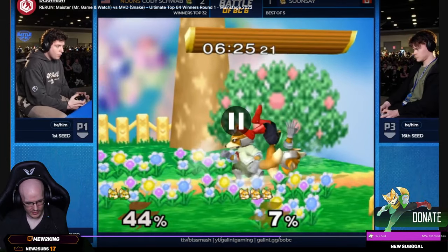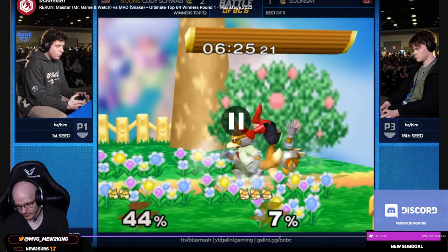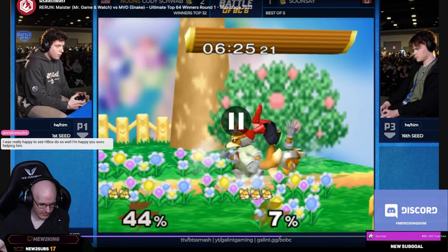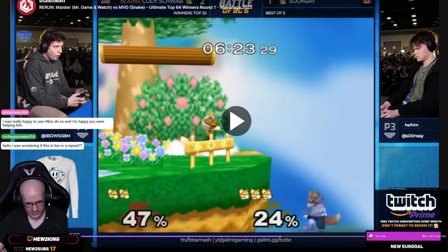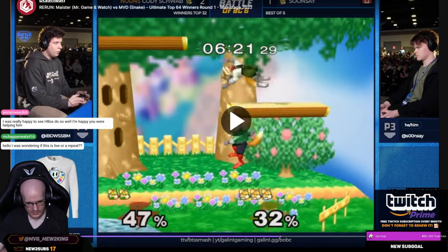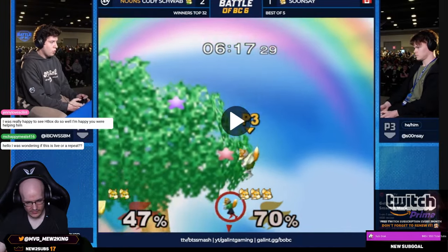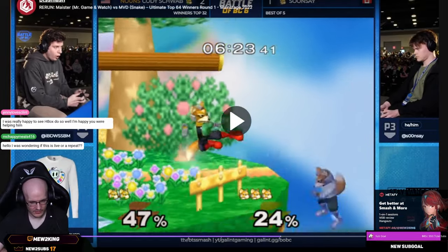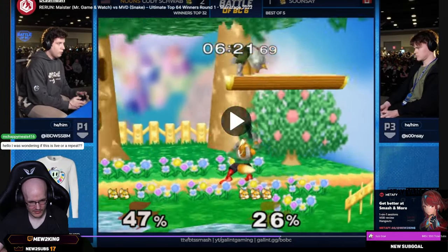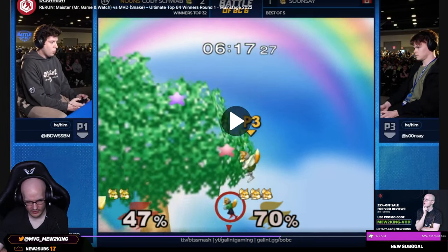He's doing up-tilt again. The cool thing about up-tilt is you just do it early and it can clank with moves — so even if they do an invincible attack you can still clank. But shine will beat everything. Good execution check. Good sequence by Cody — barely misses that up-tilt.